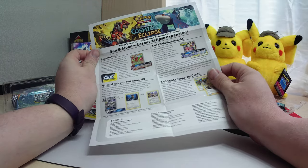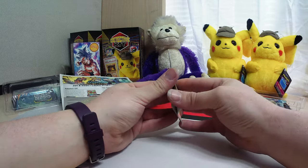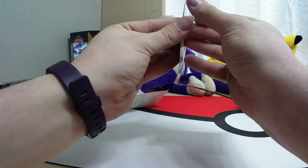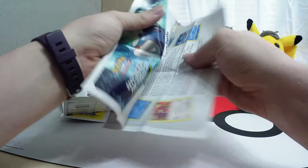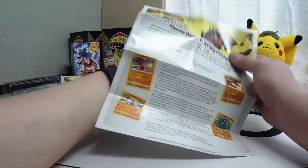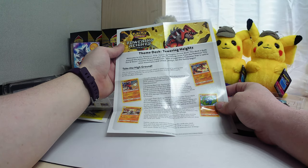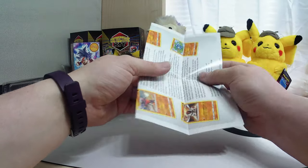So that's just talking about the different types of cards. And then we have this one, if it would cooperate with us. So we got the theme deck description and everything else there. Then we got the other theme deck — Towering Heights. So that's the other one we need to be on the lookout for.